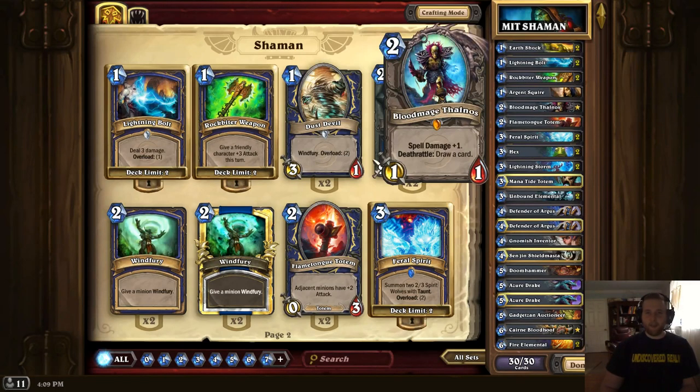We have one copy of Blood Mage Thalnos as a utility card — it just strengthens your Lightning Storms, your Lightning Bolts, your Earthshocks, making all your cards generally better, which for a Shaman is very important. You really want to remove creatures as efficiently as possible and dictate board control. So if you can trade one of your Feral Spirits with a Druid of the Claw and a Lightning Bolt, that's very good value for you.